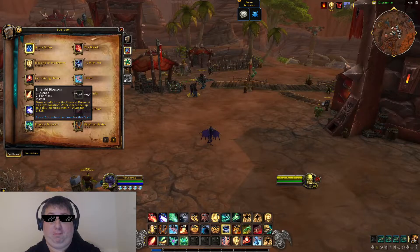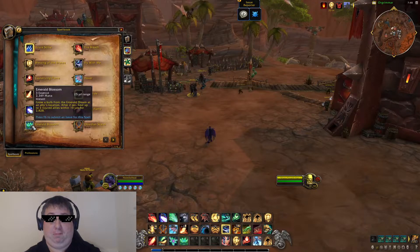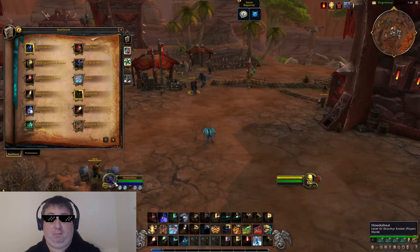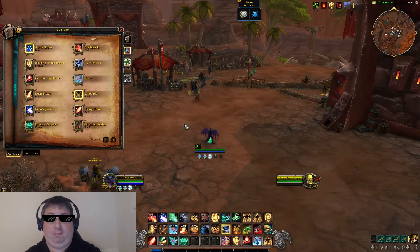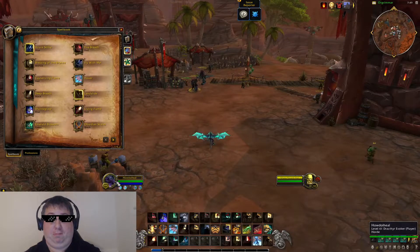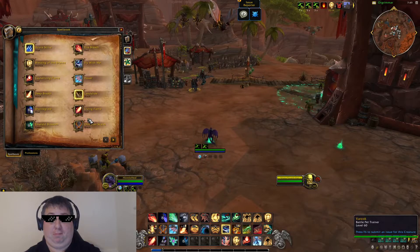Your next spell, kind of your AOE healing spell, is called Emerald Blossom. It costs 3 essences — that's another thing with the Invoker class, they have essences that you start with 5, and some spells cost essence. The spell says spend 3 essence to place an Emerald Dream at an ally's location; after 2 seconds it heals up to 3 allies within for about 3k. Instant cast — you press it, it leaves a little circle on the ground, after a couple seconds the circle pops and heals everyone in it. The essence takes about 3 or 4 seconds to respawn, so you can't spam this ability, but you can get one out and then another within a few seconds. There's a talent that gives you an extra essence point, so you can spam 2 out right away.